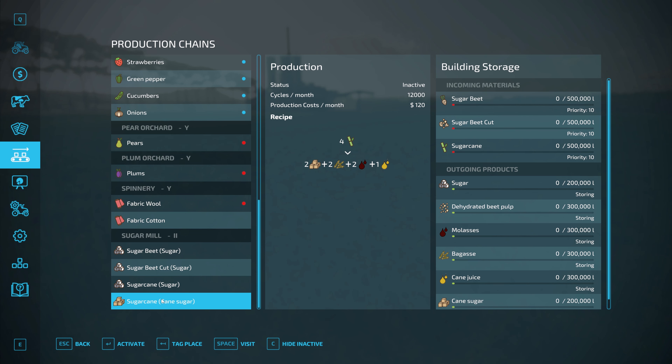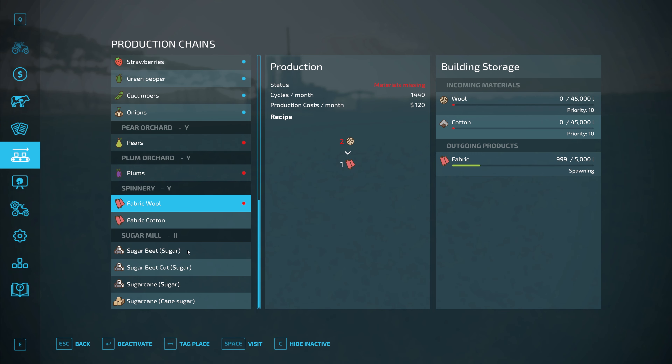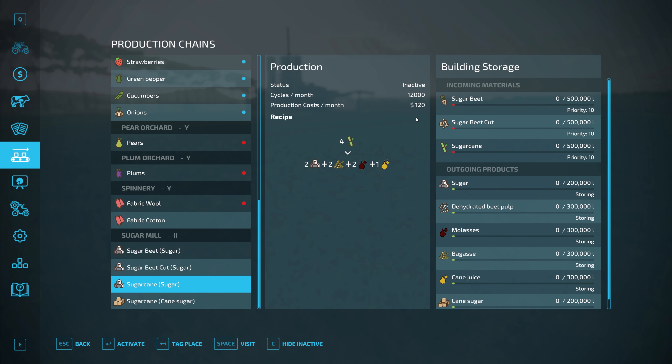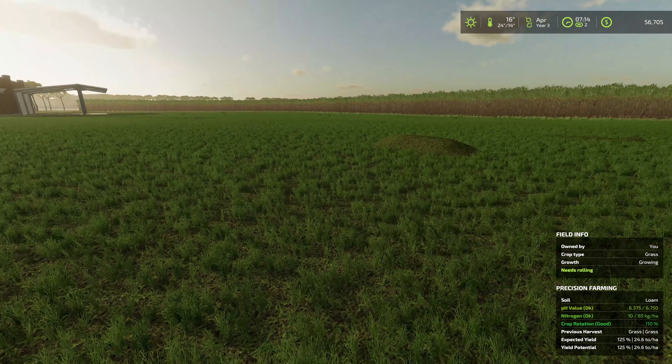Originally I was going to make TMR with it but let's just sell it straight up. So we're going to be doing sugar cane — I need cane sugar, or just sugar. We'll be making bagasse, cane juice, and molasses. We can sell these three and the sugar that we get. So we're going to be getting roughly half of what we put in — same as sugar beet was doing.